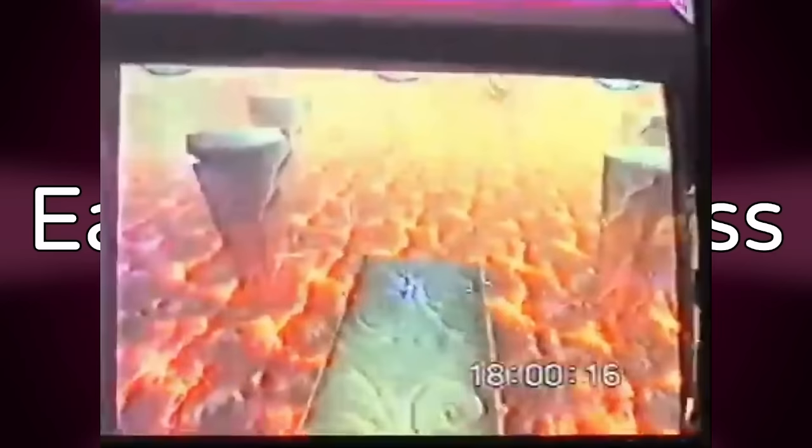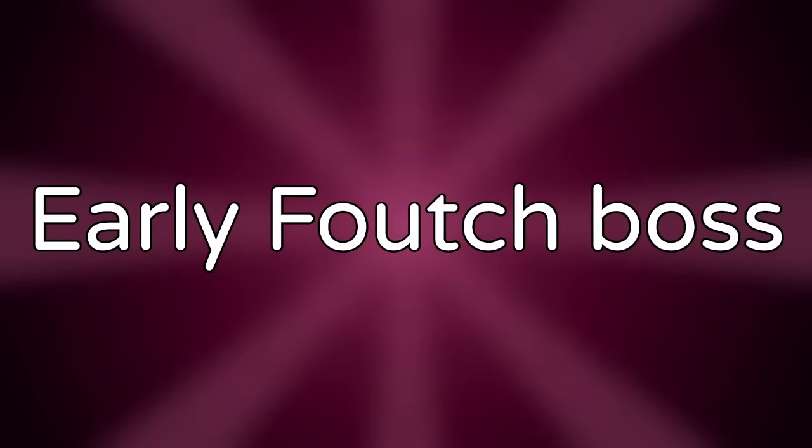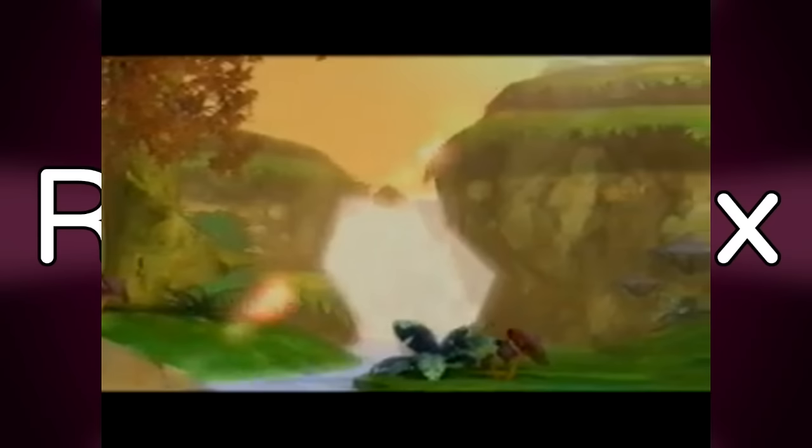Layer 4. Early Fouch boss. Early footage of Rayman 2 shows a lot of gameplay differences. One is an early Fouch boss — instead of running circles chasing you Crash Bandicoot style, he would be stationary in the middle and you'd hop around him on pillars shooting at him.